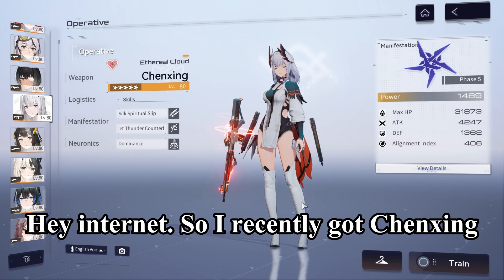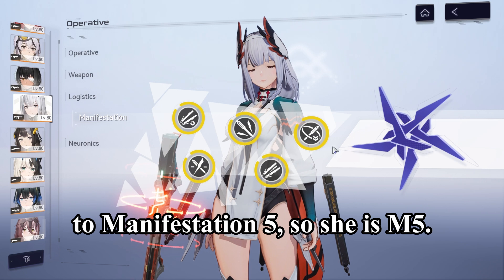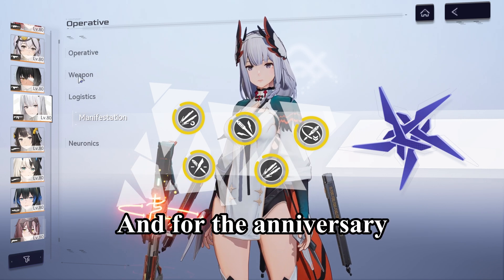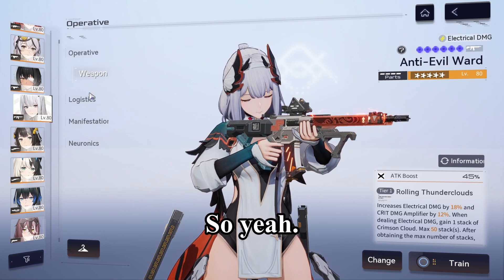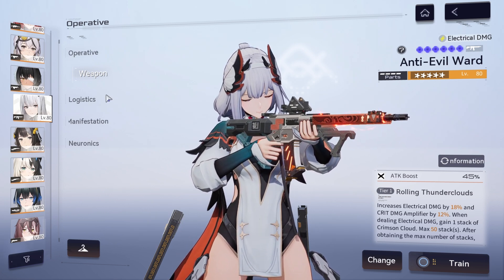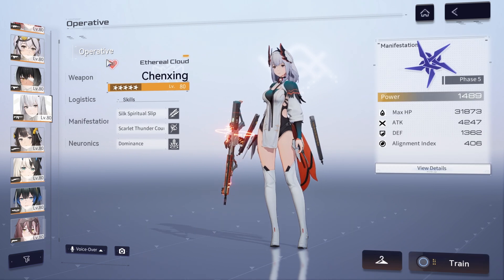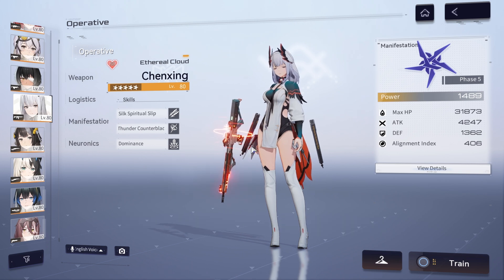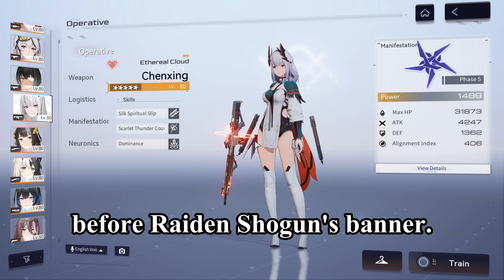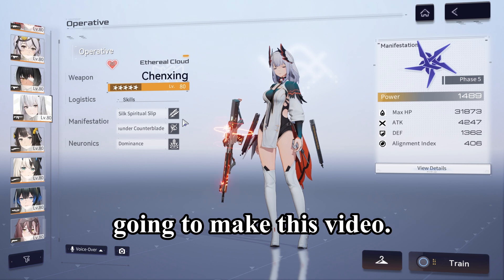Hey internet. I recently got Chen Xing to Manifestation 5, so she is M5, and for the anniversary gift I got her weapon. I normally don't do Snowbreak videos too often, so this is more like a filler video — at the time of posting it's one day before Raiden Shogun's banner, so I'm going to make a video on that. But since there's nothing to post, I'm just going to make this video.